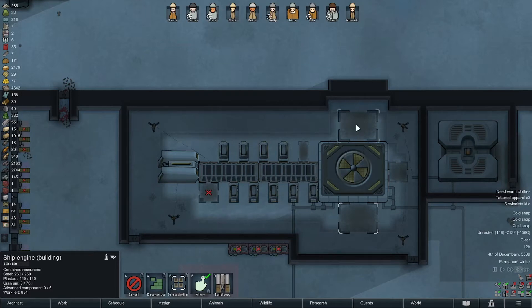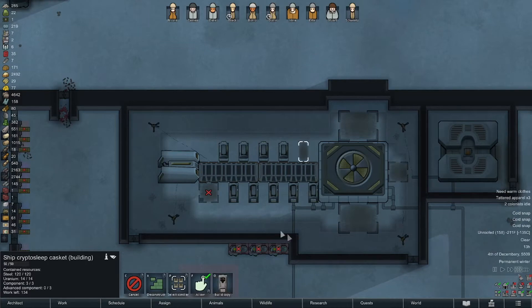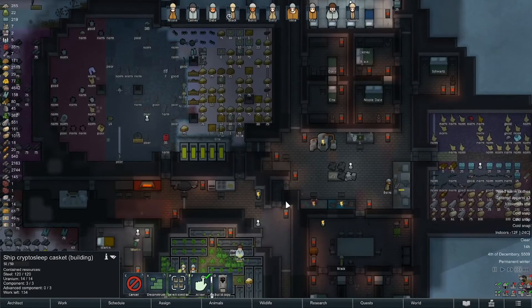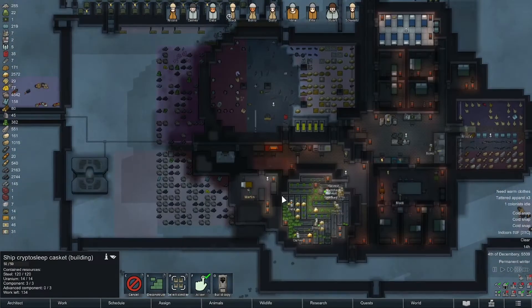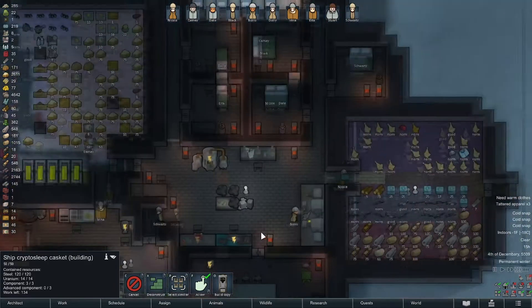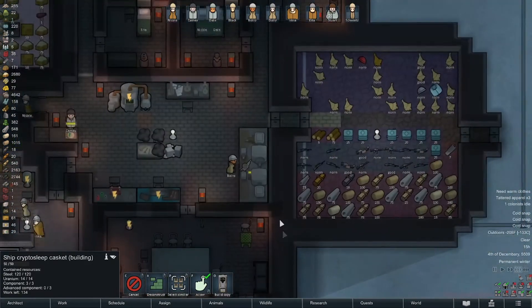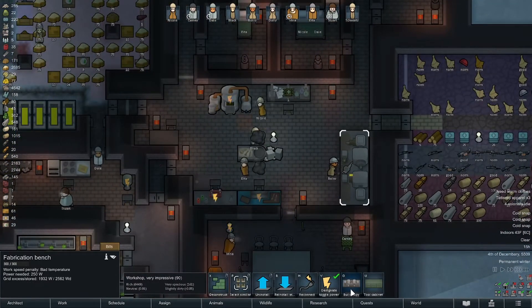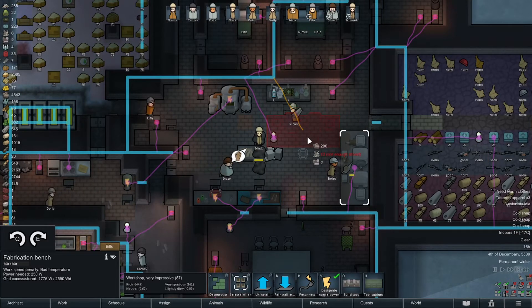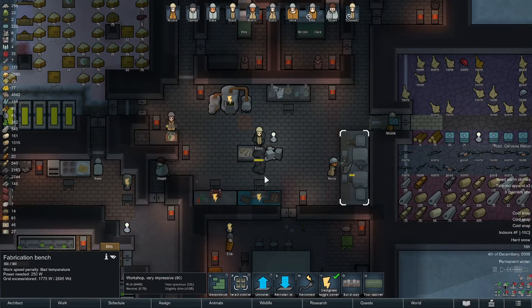We're waiting on six advanced components... six... six — that's 18, 21 advanced components. And that means 21 regular components because it takes regular components to build advanced components. Why don't you build another fabrication bench? Because it takes 12 components — I'd have to build 12 first, then two more to make advanced components.